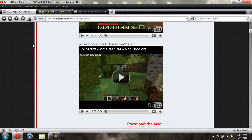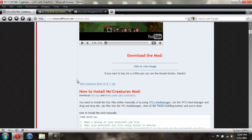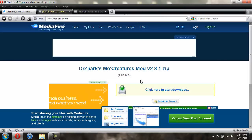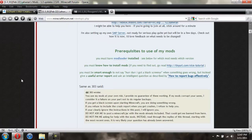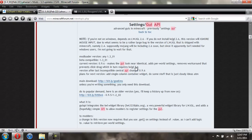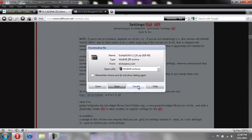For MoCreatures, I'll give you a link to this page - you're just going to scroll down and click on it, and it'll take you to MediaFire and then you just download it. For the GUI API, you're going to scroll down, click on it, and that should bring down a drop-down box, then you just click save.